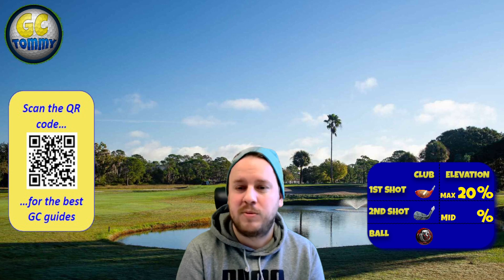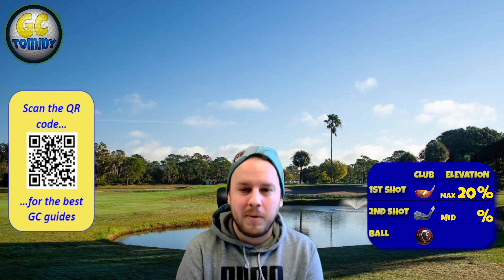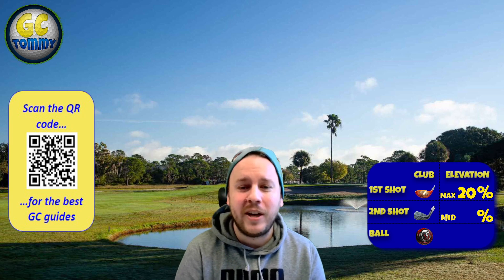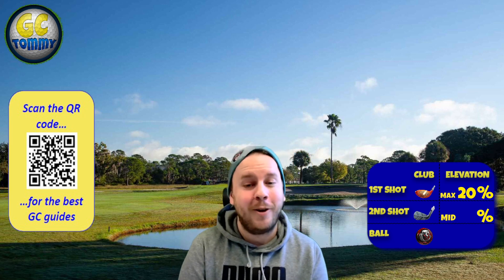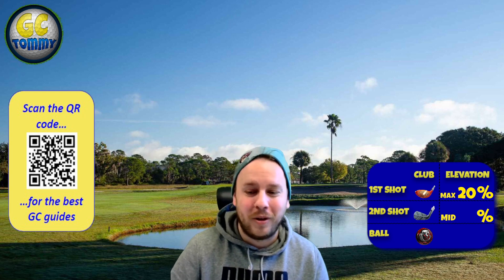You can find the link in the description below, which will take you to our platform where you can find all our premium guides, checkpoint challenge, tour play, and tournament play. Last but not least, the info box on the right-hand side gives you the club distance adjustment, elevation adjustment, and also the ball and club type I suggest you play with. Keep in mind those are all suggestions — you don't have to follow them — but there is always a plan behind it. Let's go to hole number one.